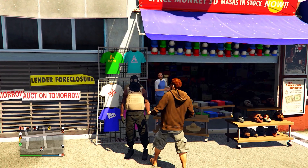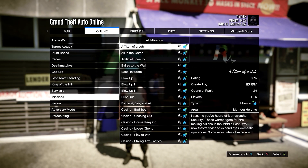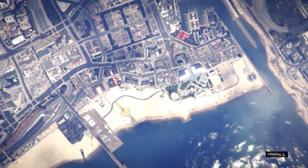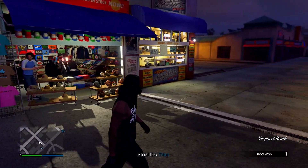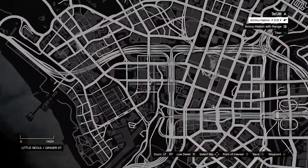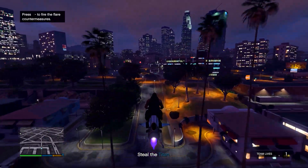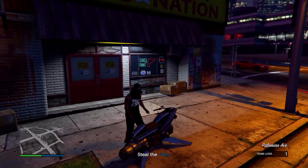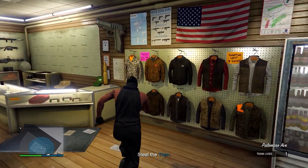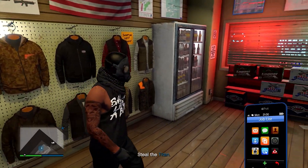At the mask store, go ahead and save this in slot number one, overwriting the save again. After doing this, back out of the menu and open up your pause menu. Then go to Online, Jobs, Play Job, Rockstar Created, go on Missions, and start up a Titan of a Job. In the mission, go to any Ammunition store. At the Ammunition store, go inside and save this in slot number one, overwriting the save. After overwriting the save, quit the job using your phone.